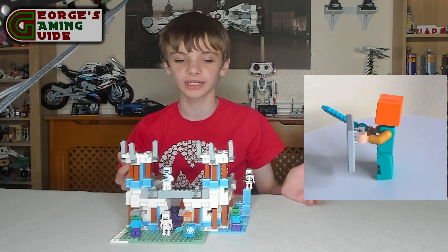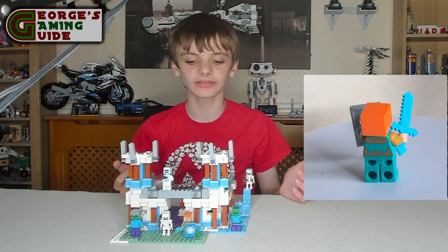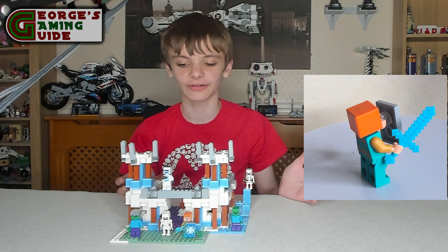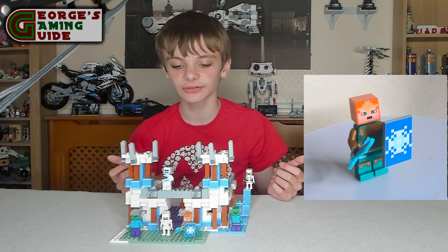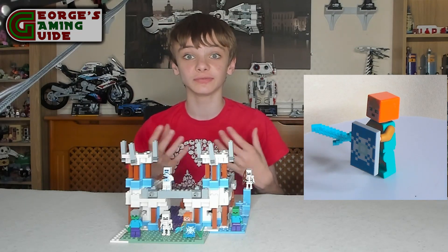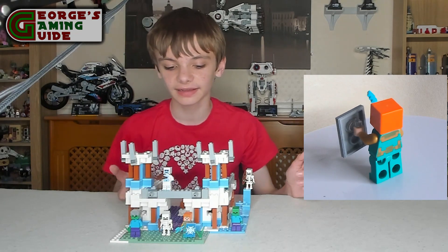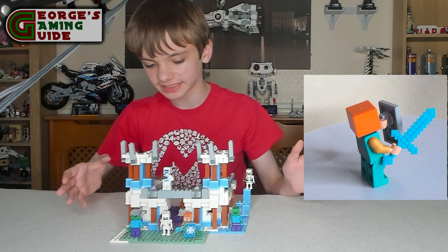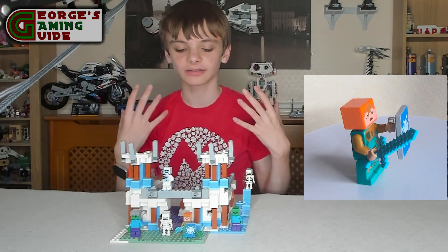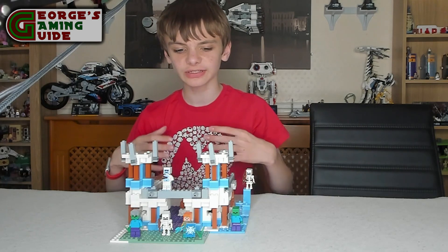And then the royal warrior — we've got the shield with an imprint on it, of sort of like a snowflake kind of thing, which is quite ironic as it is an Ice Castle. Then you have a diamond sword, and she almost looks like Alex but she's got loads of gold on her, which is the royal warrior, and then sort of a bluish turquoise-y top and trousers.